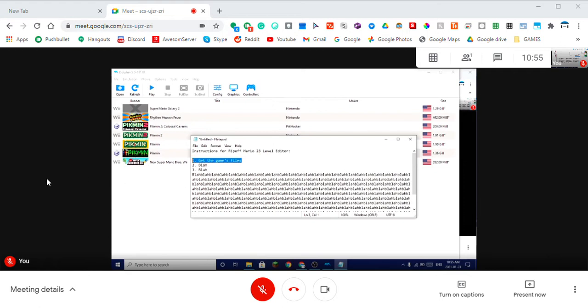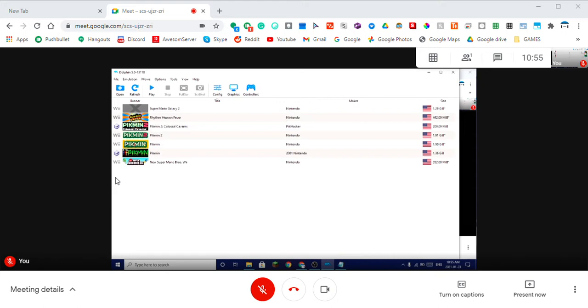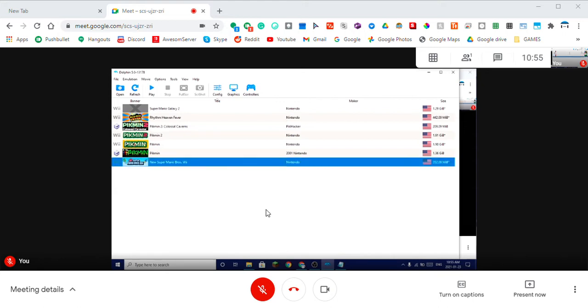Well, it's simple. For this example, we're going to be using New Super Mario Bros. Wii — made by Nintendo, because I don't want them to kill me — and we're going to be taking this from Dolphin. So if you're trying to get the files and you're using Dolphin, this is the method.